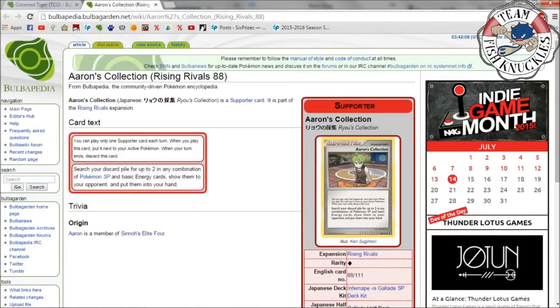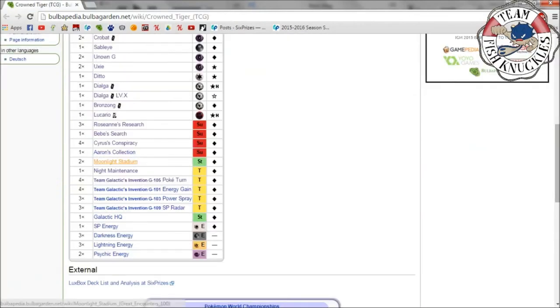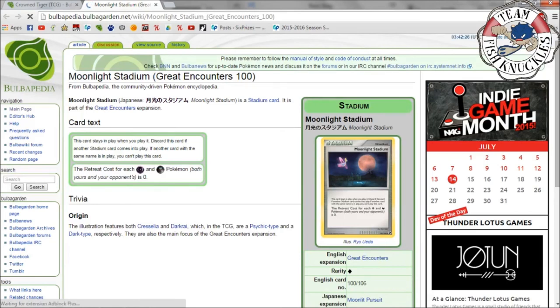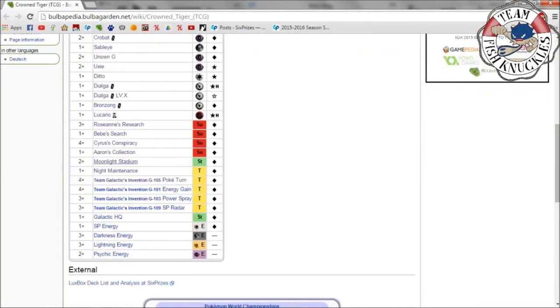One Aaron's Collection: search your discard pile for up to two in any combination of SP Pokémon and basic energy cards, show them to your opponent, and put them into your hand — unlike Night Maintenance which shuffles them into your deck. Two Moonlight Stadium is straightforward: the retreat cost for each Psychic and Dark Pokémon is zero, so all your Psychic or Dark SP Pokémon have free retreat.